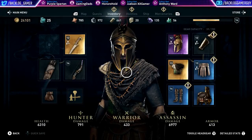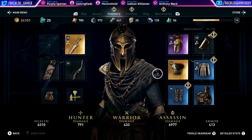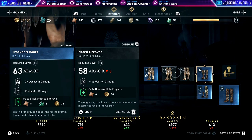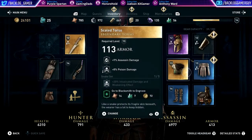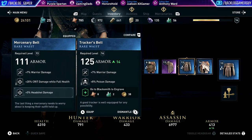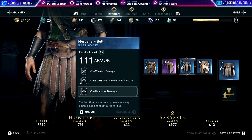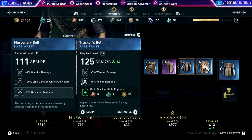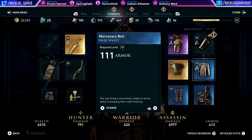In our inventory, we got new boots — nothing that I care about. We have a new skirt or waist, whatever. Looks like a dress. Backer's Belt — we may want to equip this. Warrior damage though. I guess it's the same, but we'd be losing 20% crit. So let's just leave what we have on.